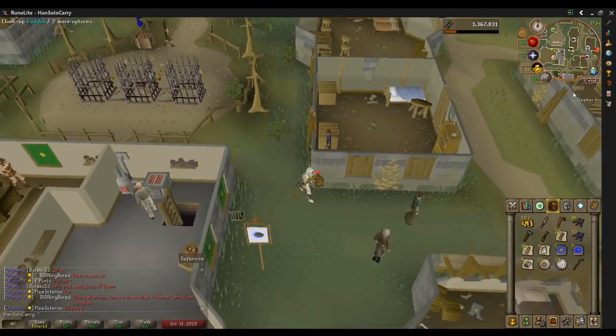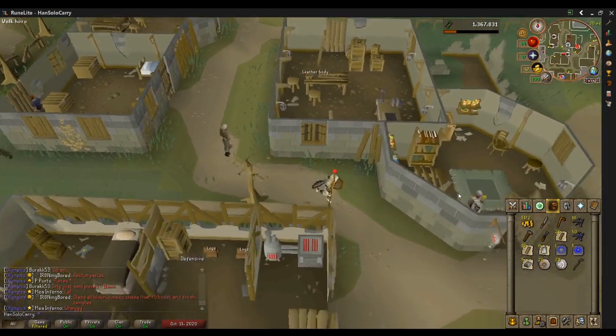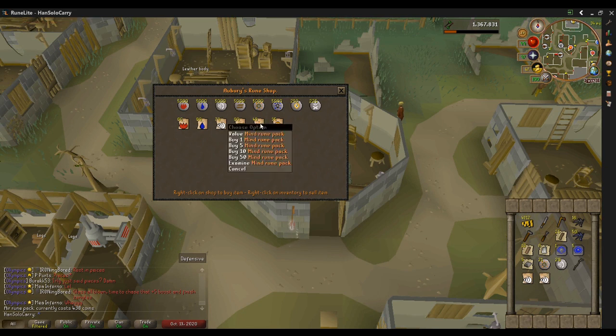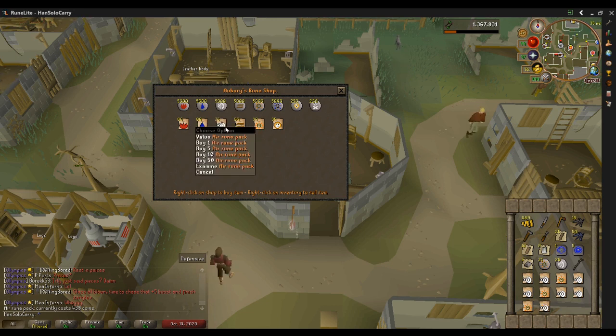They have a pretty nice drop table though. Anyone who's made an Iron Man should be very aware of this — all the different tiers of axes you could want, all the way from Steel to Rune. They drop a lot of nature runes. The rune packs we're buying here: we need twice as many air runes as mine runes. I'm checking my cash stack — we're plenty good to get 300 casts of Fire Strike.